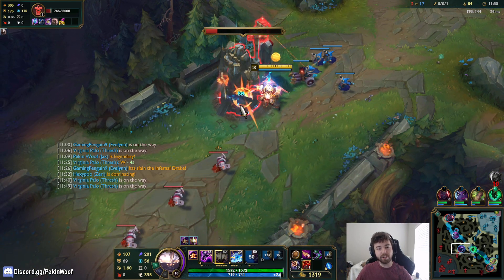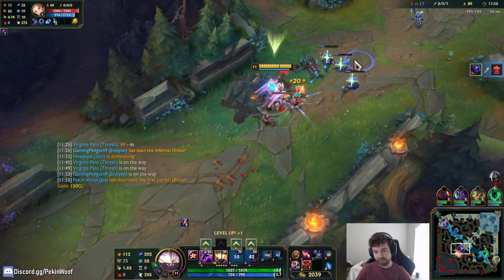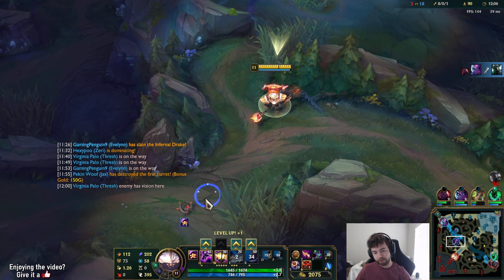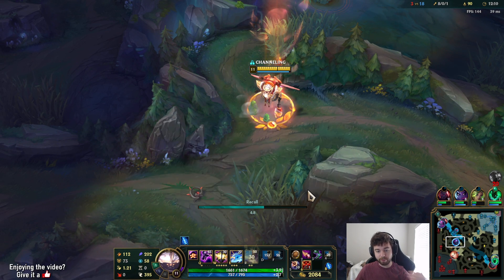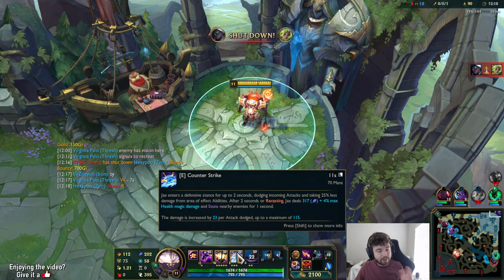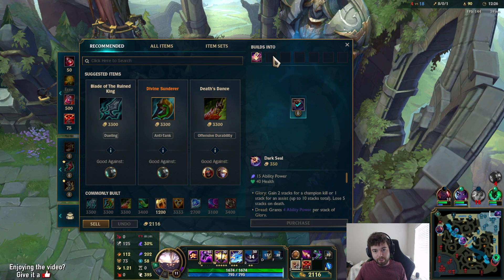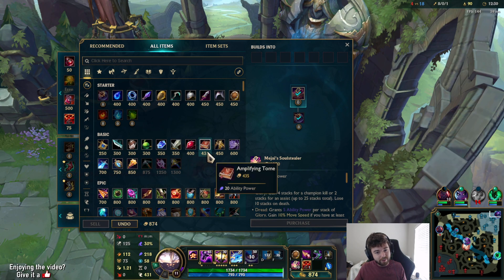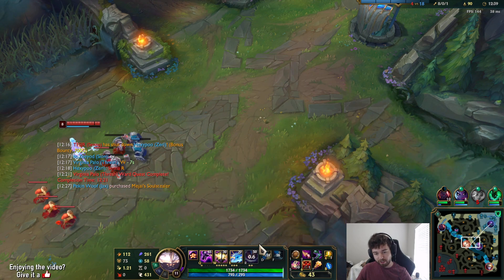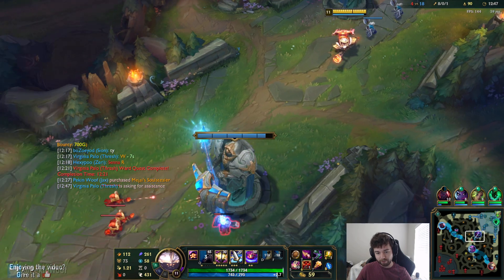AP Jax is absolutely bonkers — this was a massive buff. It already functioned somewhat well before, but now it functions like a real champion. Previously you just focused on W and three-hit passive: prep on creeps, jump in, hit W, and it was kind of done. Counter strike did physical damage, Q had an AP ratio but also physical damage so pen wasn't good. Now you can build penetration because there's enough magic damage across three separate abilities, and Q is just a gap closer — that's why I E-max instead.